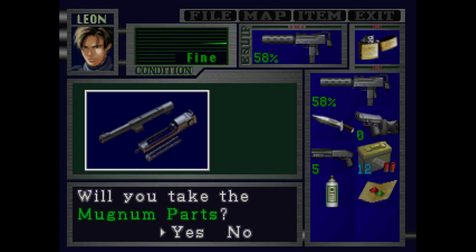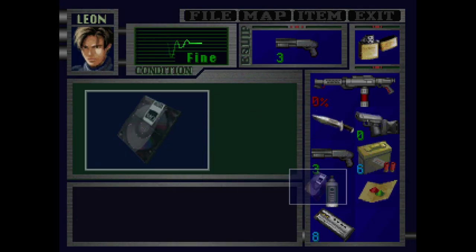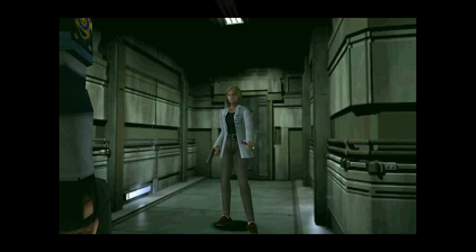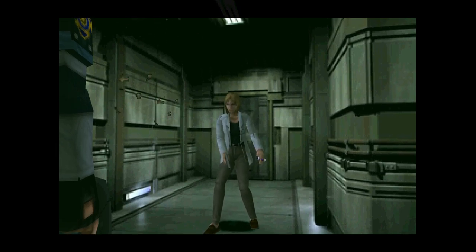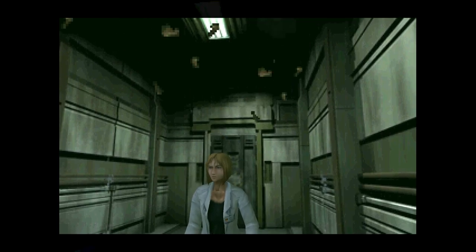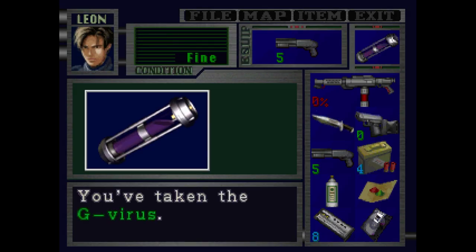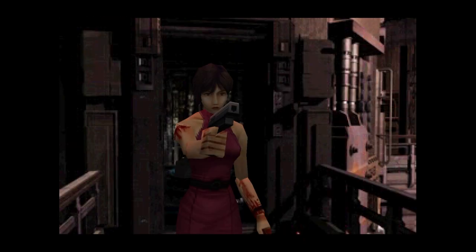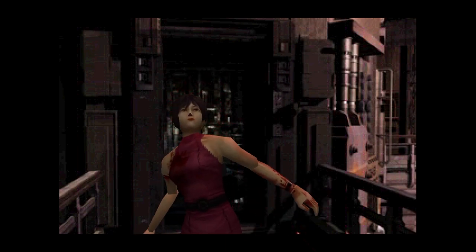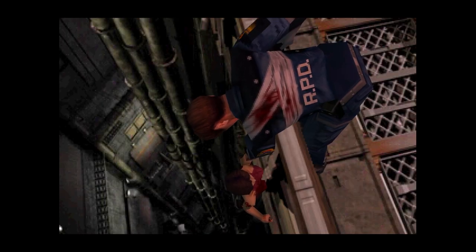I also found upgrade parts for the magnum, which will help a lot in the end. Then we get a key card, fight Mothra, get an MO disc to open the final area of the lab. We meet again with Annette Birkin, who apparently didn't die after falling from four stories. She explains how Ada is some sort of agent who got close to John just to spy on Umbrella. Being the boy scout that he is, Leon doesn't believe her. But in a hilarious twist, Annette gets bonked on the head by a steel pipe. We take the G-virus from her and run away. Later it turns out Ada is a spy who demands we give her the virus, but then she has a change of heart — and she gets shot and falls to her death. Cheesy and campy now, but this was revolutionary storytelling back in 1998.